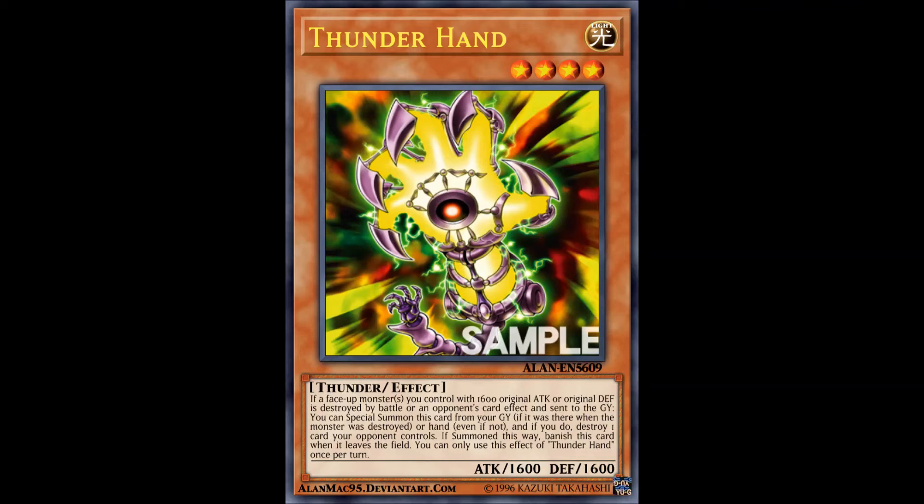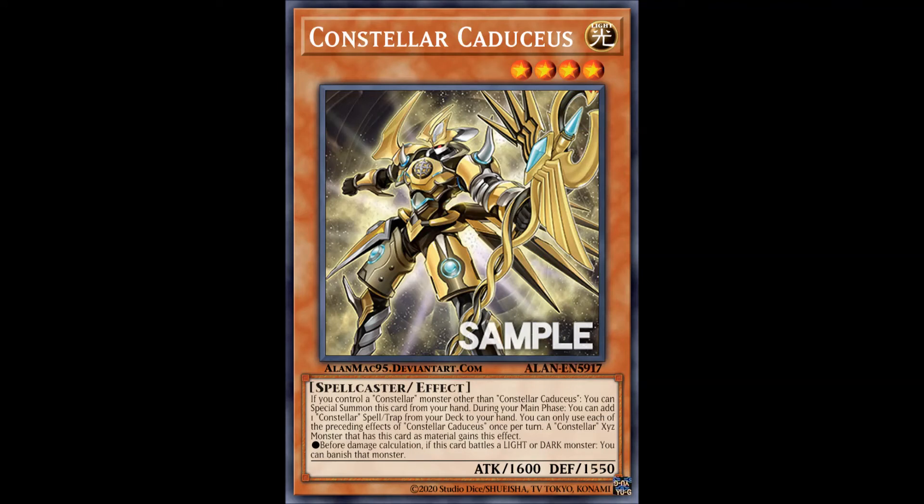Next up we have a new Constellar card — one card worth of support — that being Constellar Caduceus. This is something I would call a one-card wonder for the archetype, because it simply does a lot of things. It can be special summoned if you control a Constellar monster other than Caduceus, and it searches a Constellar spell or trap during the main phase — a once-per-turn no-cost search of anything in the back row. It also gives a nice battle effect to an Xyz monster that used it as material. Constellars got a hell of a boost with this, and it can also be used for Link or even Synchro plays.